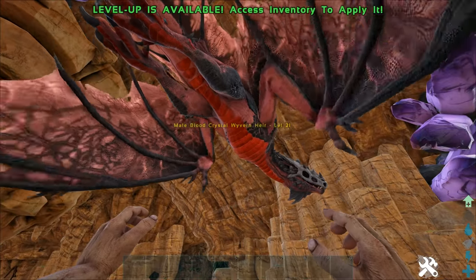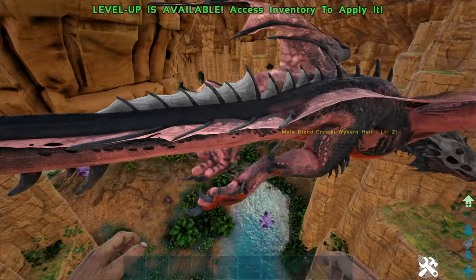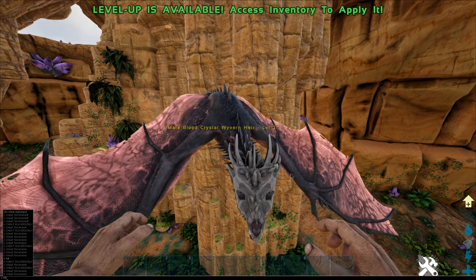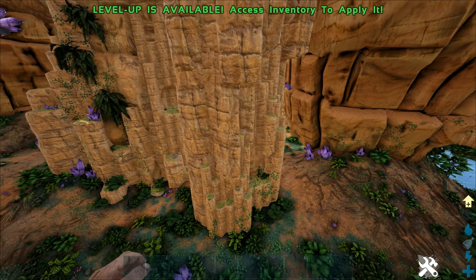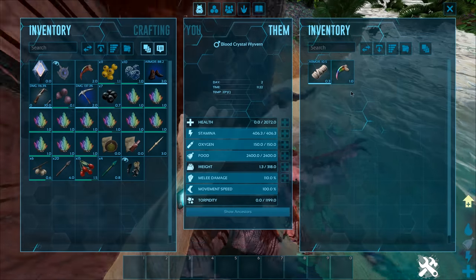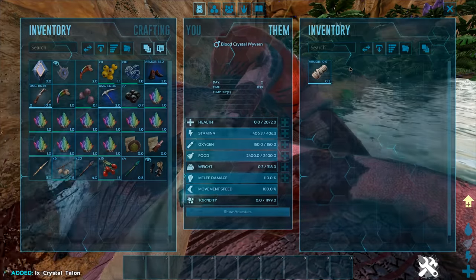Here's another creature — a Male Blood Crystal Wyvern. It doesn't have any crystals on its back but does have the helmet. There are so many different variants. Killing it drops a Crystal Talon. There are a lot of different types of wyverns in this one.